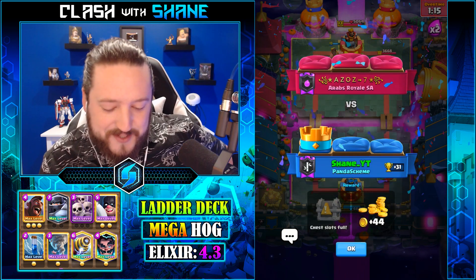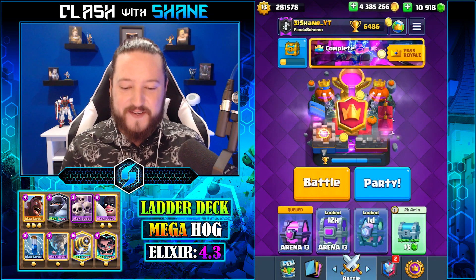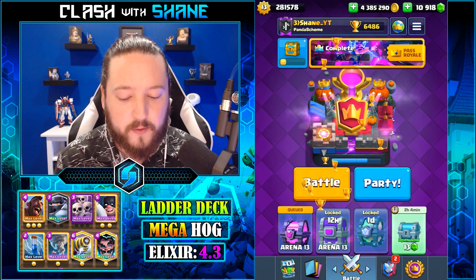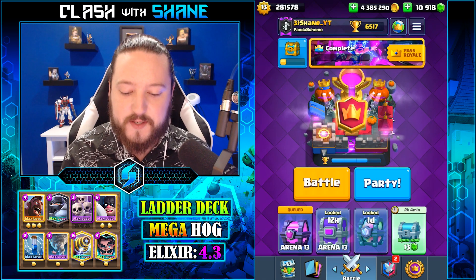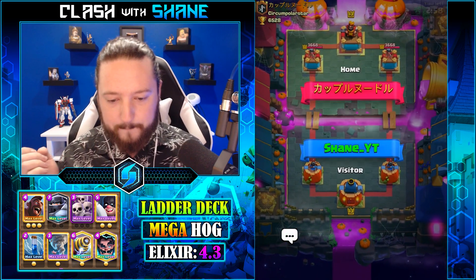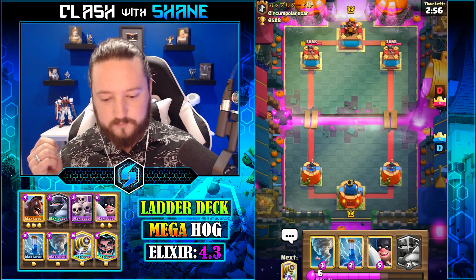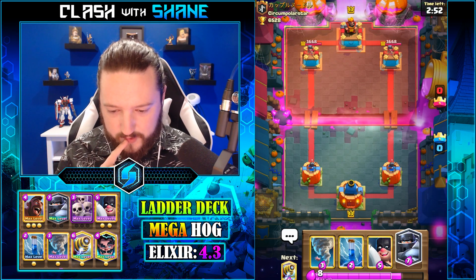That was close - well, kind of. We had 600 health on our tower. I don't know why I kept using my Sparky in that spot. There's not really any place I could use the Sparky though, right? Anywhere I would use it he could Lightning Spell it. If I use it at the river, he could just go Executioner and destroy it. But I think playing aggressively at the end there was really well played.